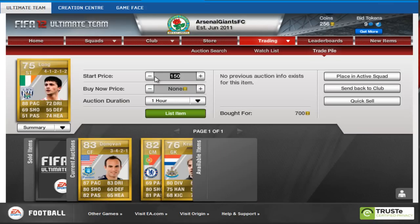And finally, Shane Long for 700 coins in an open bid in the 4122, notably, and we're going to put him up for 1,200.